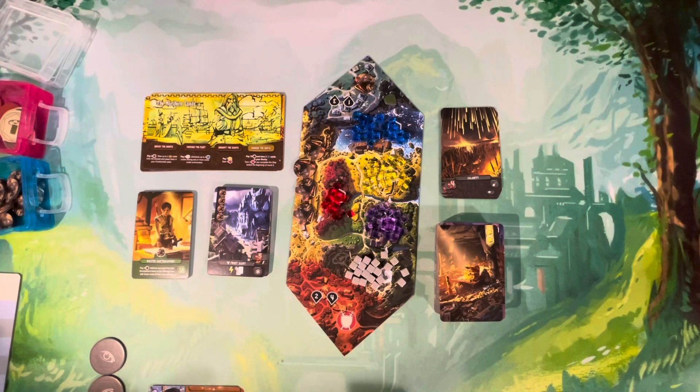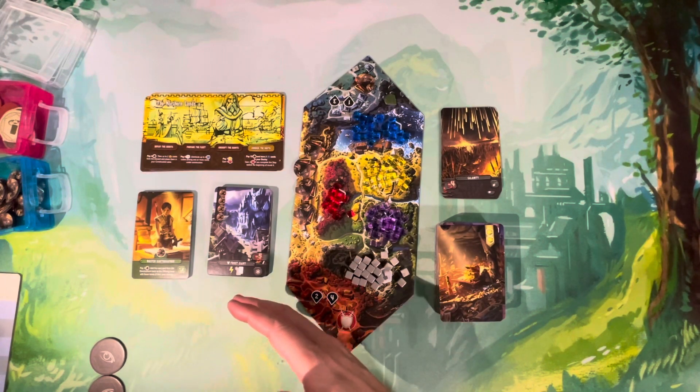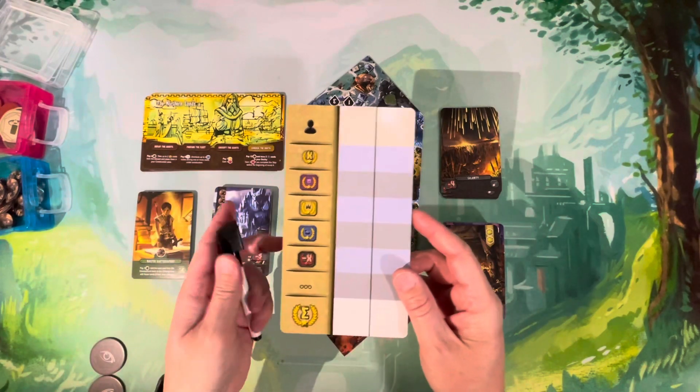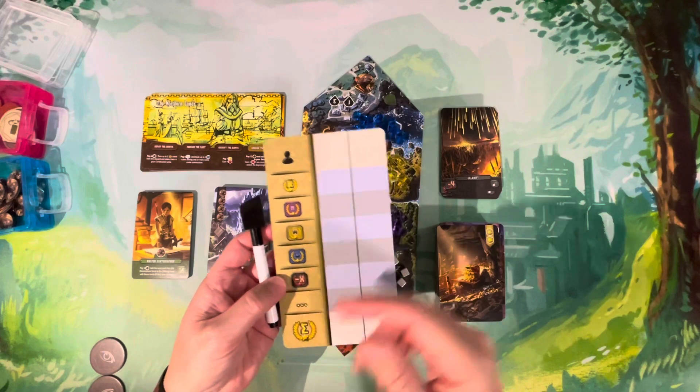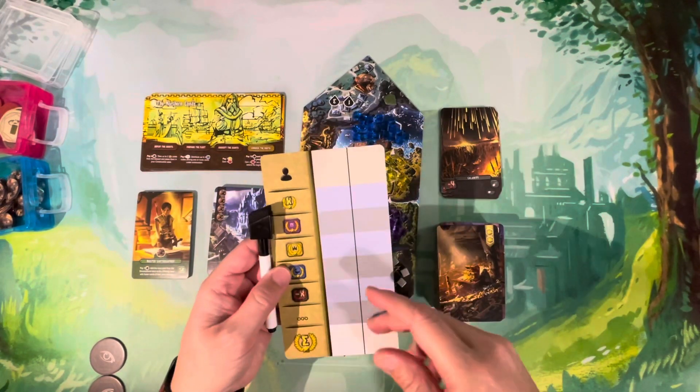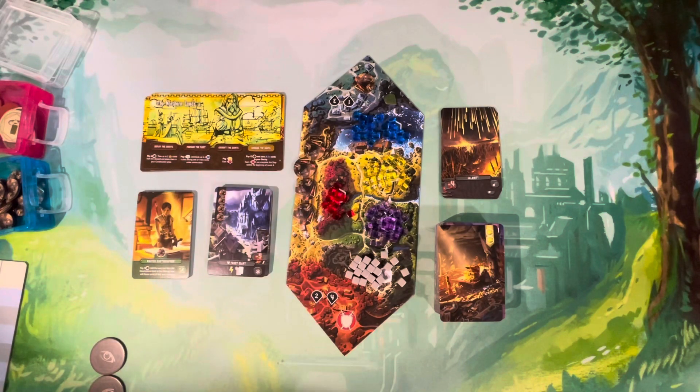No matter which module you choose, you go through four rounds of split-trap drafting, construction, and production. You're building your kingdom on top of your duchy to score the most end-game VP. Use the dry-erase score pad to count up basic VP and any VP comboed off specific card types. In solo, you're looking for benchmarks — bronze: 70 VP, silver: 90 VP, gold: 110 VP.